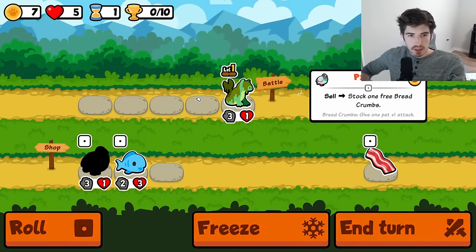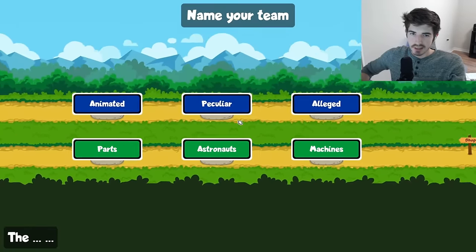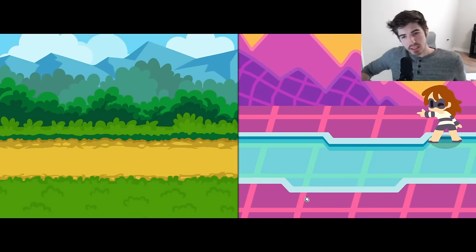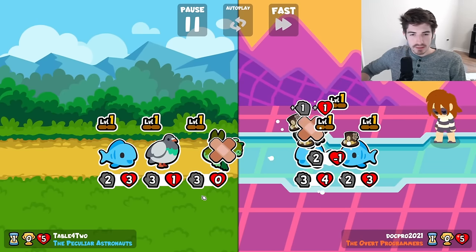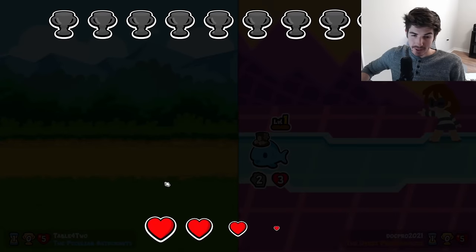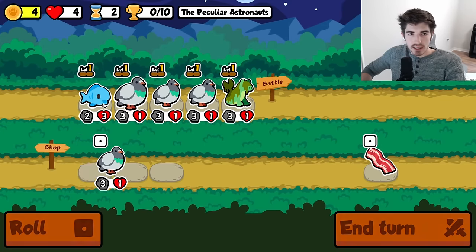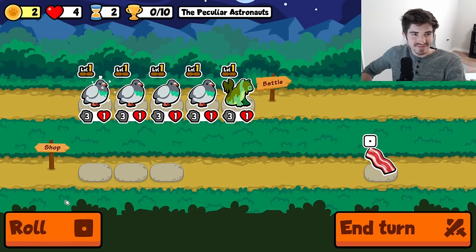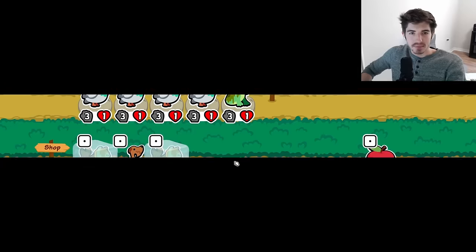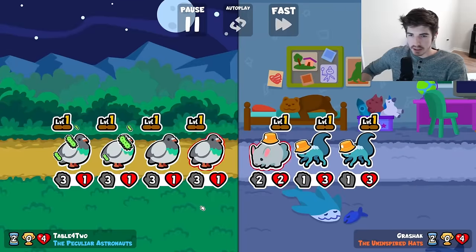All right, starting out with the bunyip, get a little pigeon fish action. Love that. Be some peculiar astronauts — I mean you had to be a little peculiar to hop in a rocket, you know. I think they're all a little peculiar — I think it's actually a great thing. Anyway, let's stack a bunch of pigeons so we can get a rabbit and just pop off. That's my current game plan and so far it's working.